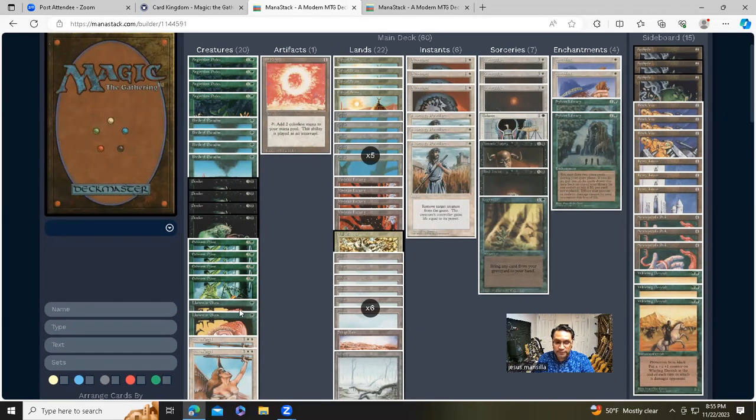I added one Pendlehaven. Having just a Pendlehaven and then one Elf — first turn Pendlehaven, land, Elf — that's a big deal in old school. It doesn't cost anything because I just took one Forest out and replaced it with a Pendlehaven. I considered two but only have two Elves, so I figured just one. It's a legendary land so you can only have one in play anyway. If I get it out that's a nice boost; if not, it usually doesn't affect anything.